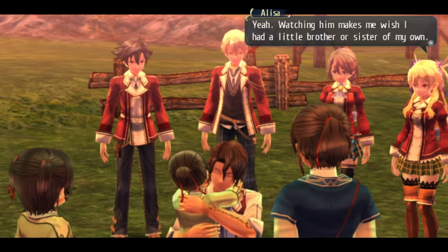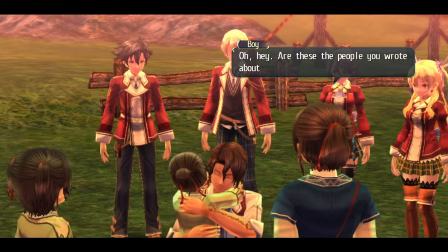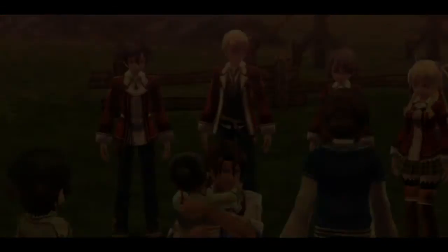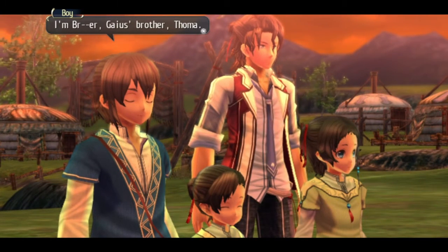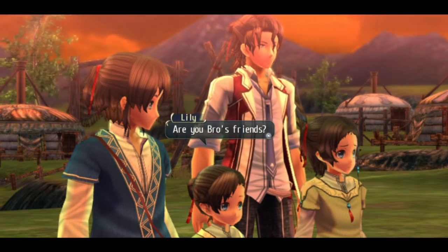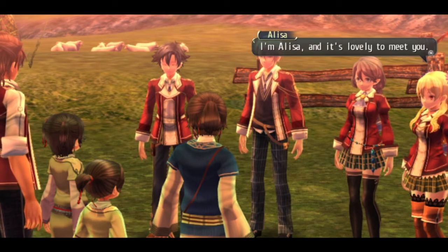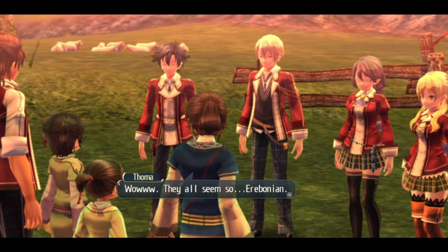Watching him makes me wish I had my own little brother or sister. Are these people that you wrote about in your letters? They are indeed — the illustrious, industrious Class 7. It's nice to meet you. Gaius' brother, Doma. These are our sisters, Sheeta and Lily. Are you bro's friends? Sure are. I'm Marine. I'm Elisa. I'm Emma. Yusis Abrea. They're all so... Erebonian.